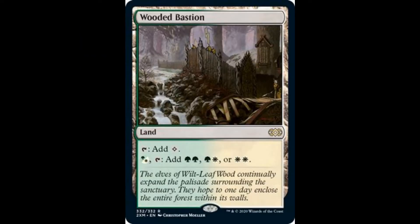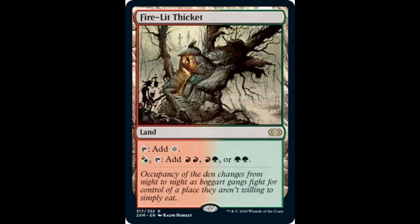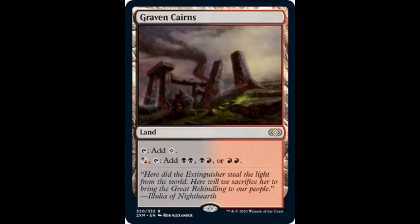The first card is Wooded Bastion, which filters one green and one white. Current price is around $15 to $20, so I'm expecting these lands will go down to half of that — between $8 and $10. Firelit Thicket filters one red and one green, same price at $15 to $20. Graven Cairns is the least expensive of the five filter lands, reprinted in Future Sight and Iconic Masters.